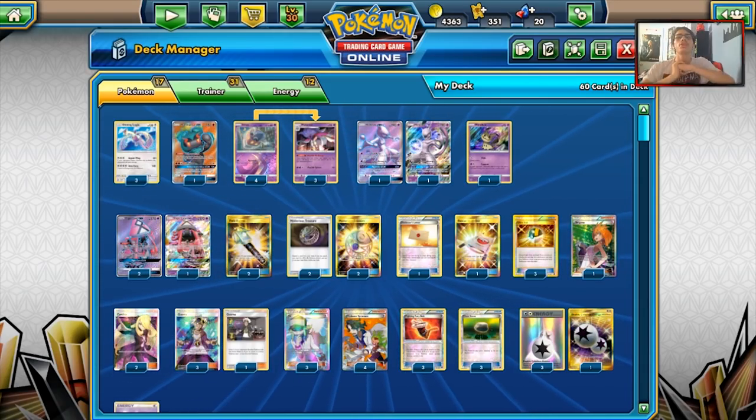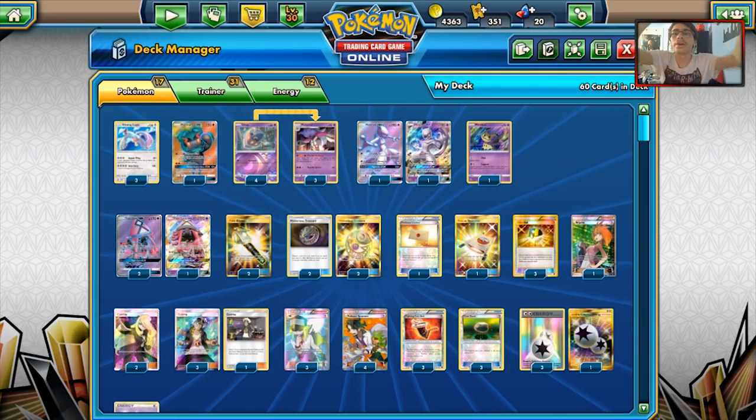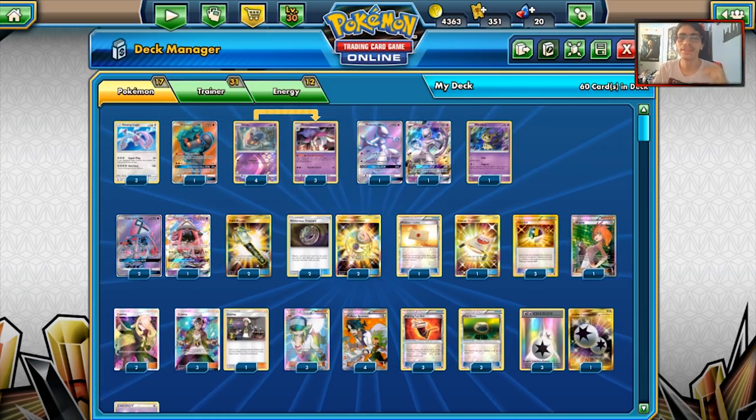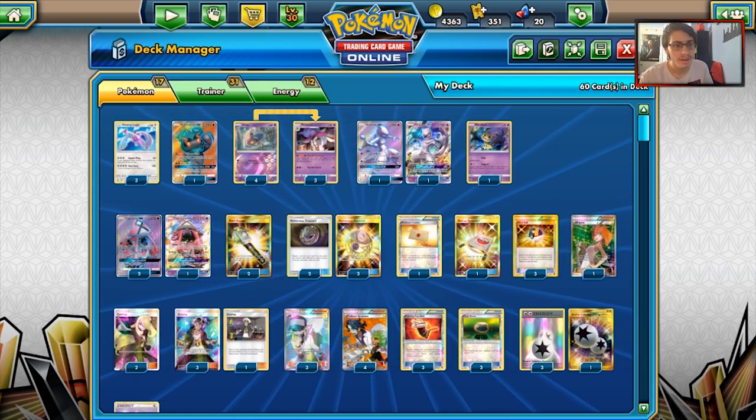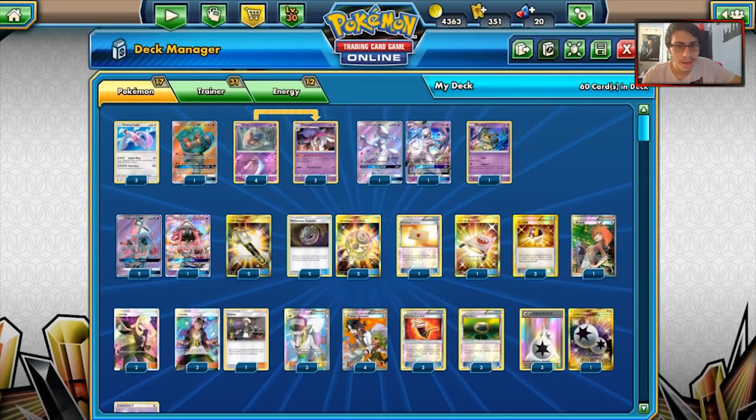Welcome back to a brand new PDC Geo video. Today we're going to be taking a look at a Shining Lugia Malamar deck. This is a Shining Lugia deck, a card that no one would have expected made top 30 at NAIC this past weekend. We're going to be taking a look at the deck and trying it out on PDC Geo.